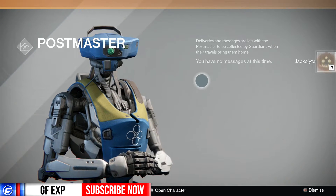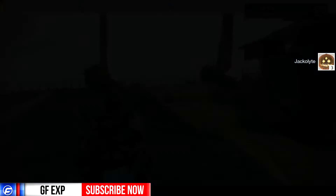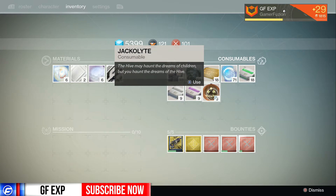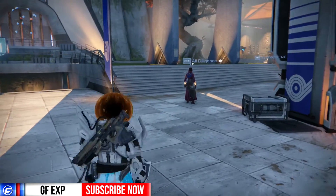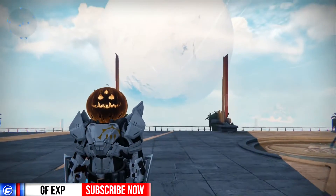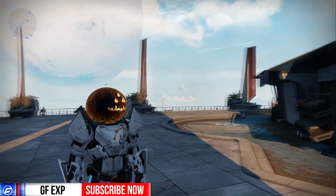So we got three Jack-o-Lights. If we open up our inventory you can see the Jack-o-Light is a consumable. The flavor text reads: 'The Hive may haunt the dreams of children, but you haunt the dreams of the Hive.' That's pretty funny. So we use this — boom — pumpkin head! That is so awesome. I love this little extra bonus for Halloween, a lot of fun.